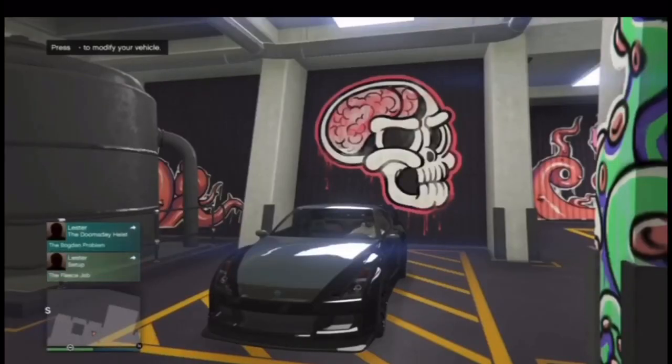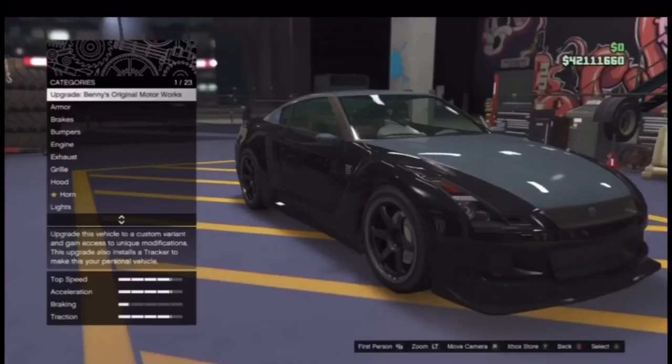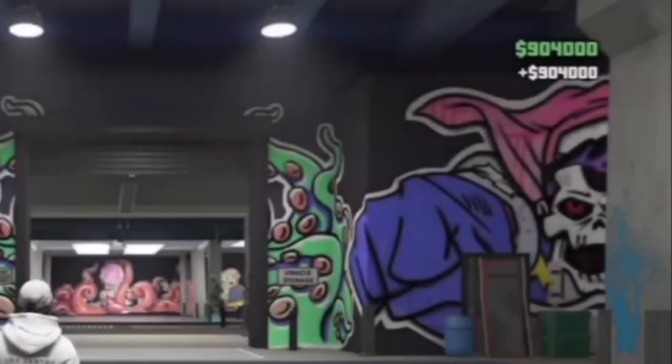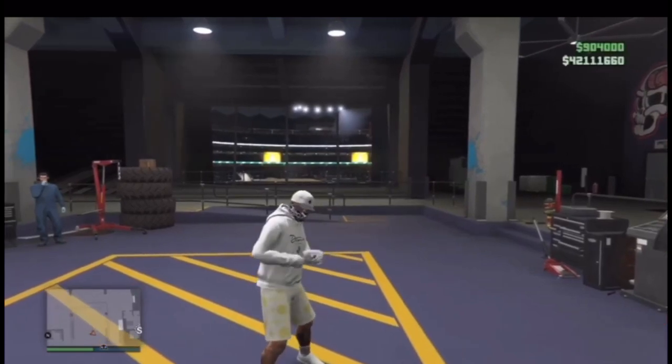You are going to spawn in from the arena into the LG just like this. Simply press right on the d-pad to modify your vehicle. Your car is going to drive in just like this — click the top one, go to Bennies, wait on that for one second, then boom: 904,000. This glitch is so easy!